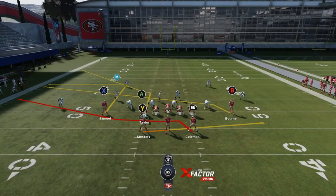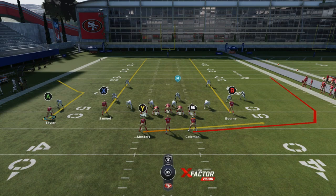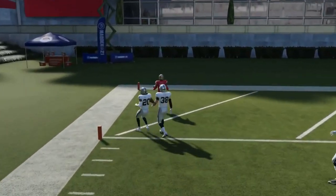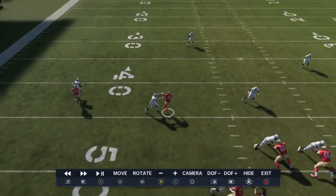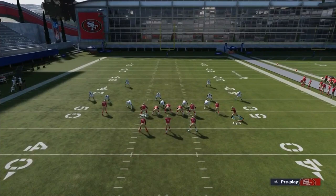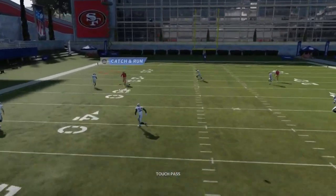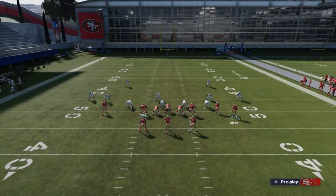Against cover three, you can have a one-play touchdown with this play. Motion across the A route, streak the X route, and streak the B route. I also like to put the RB on a wheel route, though that's at your discretion. You can see how you get right up the seam. It really depends on the zone chuck — whether you get chucked inside or outside. You can also motion across the B route and put the X on a fade to hesitate the cornerback and get that release over the top.